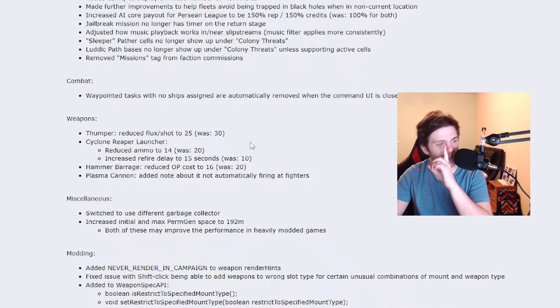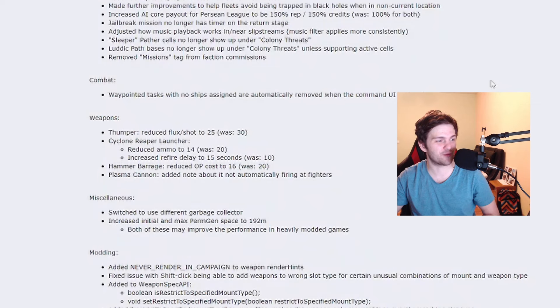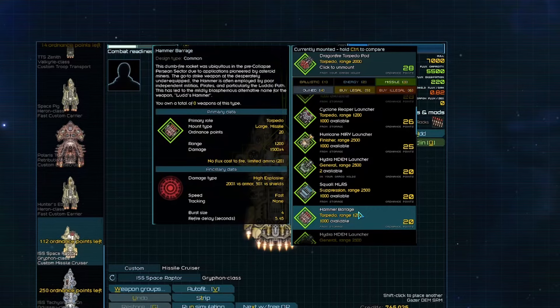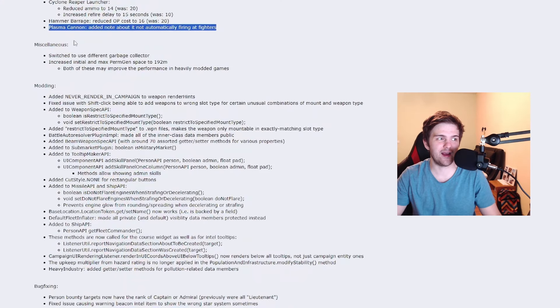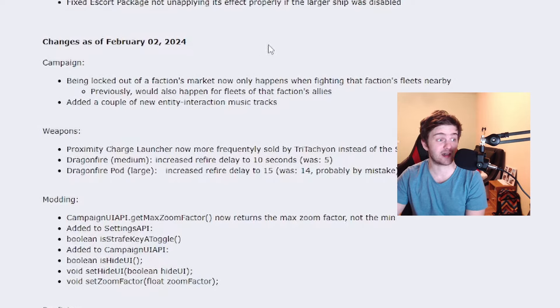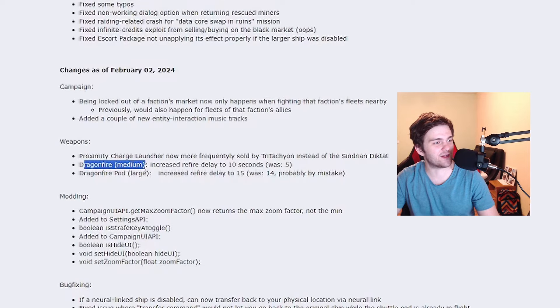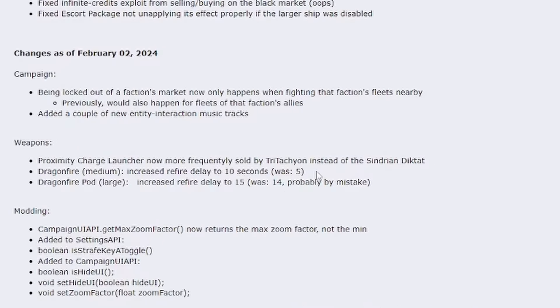For weapons: thumper buff — it will use even less flux. Now for the reaper torpedo launcher: armor reduced from 20 to 14 and fire delay from 10 to 15. This is a significant nerf. But at least the hammer barrage will get buffed — now it costs 20 ordnance points, and in the future it will cost 16. February 2nd patch: being locked out of a faction's market now only happens when fighting that faction's fleet nearby, not fleets of that faction's allies. Dragonfire torpedo nerf — medium fire delay to 10 from 5. Dragonfire large: fire delay increased to 15 from 14, so not a big nerf. February 3rd patch: some misalignment fixes and the infinite credits exploit from selling and buying on the black market will no longer work.